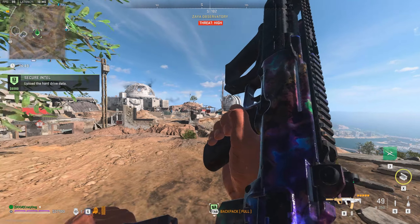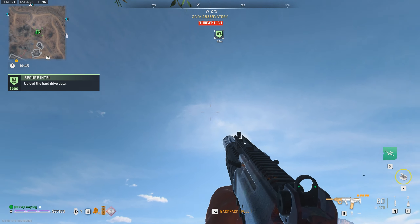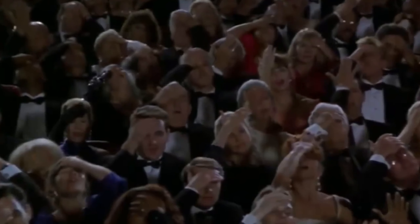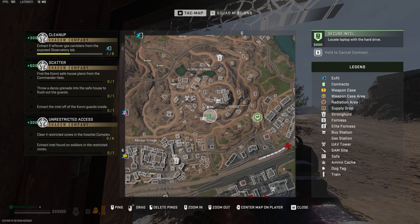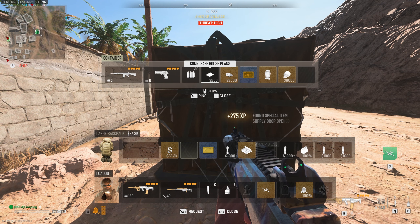The comm tower is no longer there, but the contract still sends you there and you can't complete it unless you develop wings. After completing a few more secure intel contracts, I finally located the Commander Helo. All you need to do is eliminate the Commander Helo and then make your way to the supply box that the Commander Helo drops.